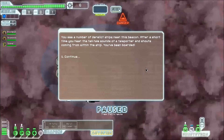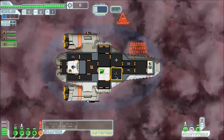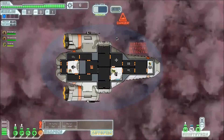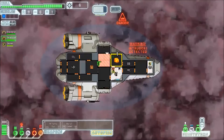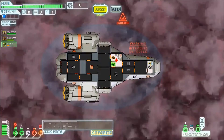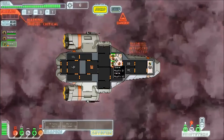You see a number of derelict ships near the beacon. After a short time, you hear the telltale sounds of a teleporter and shouts from within the ship. You've been boarded. Let's close all the doors. Let's track them down. Oh god, too many. But I've had an idea — let's choke these bastards. Run, Rhiannon, run. This is going to be another one of those playthroughs. They're fighting in here so they're all just healing as it goes on, which is good.